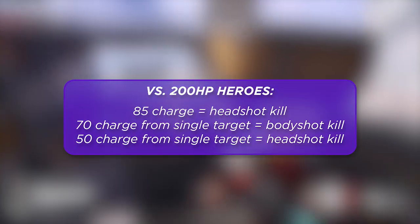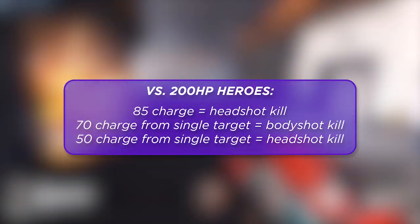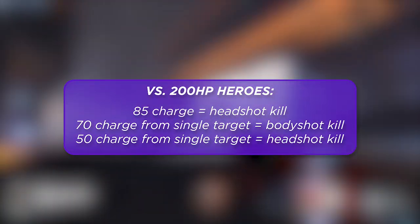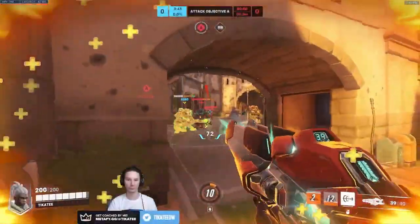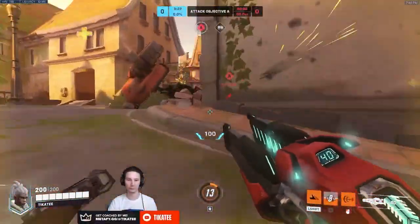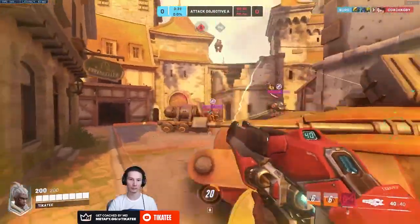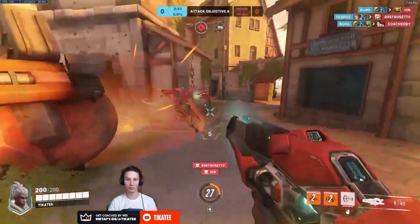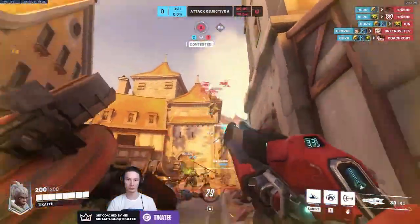Outside of those breakpoints, if you can gain 85 charge from spamming targets or dueling tanks, you will guarantee a headshot kill on any 200 HP hero. This scales differently with damage amplification or mitigation from armor, so keep that in mind when dueling targets with higher HP pools or who have armor as part of their kit, such as Torbjorn or Brigitte.